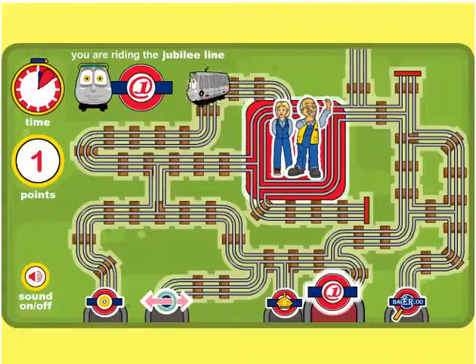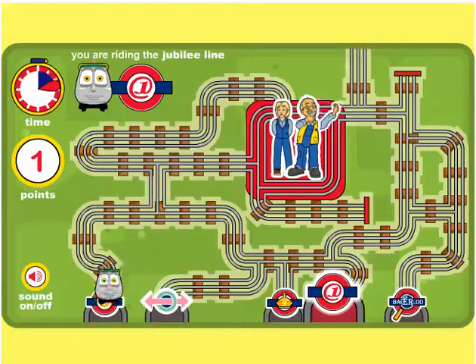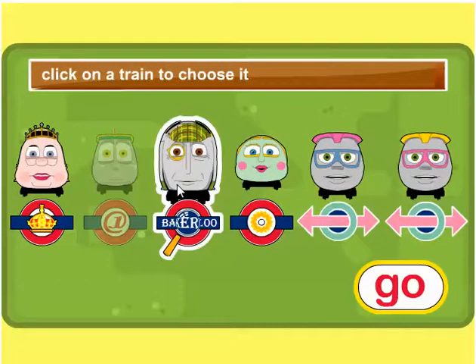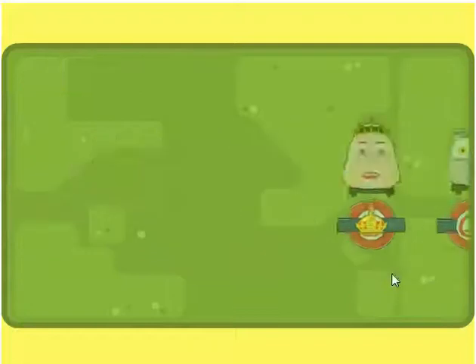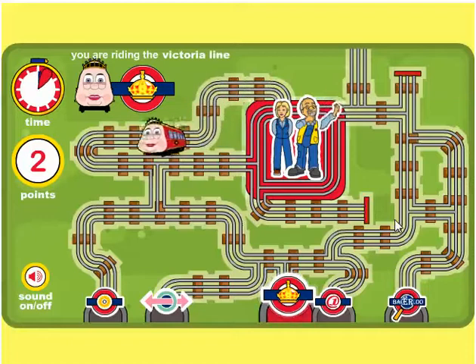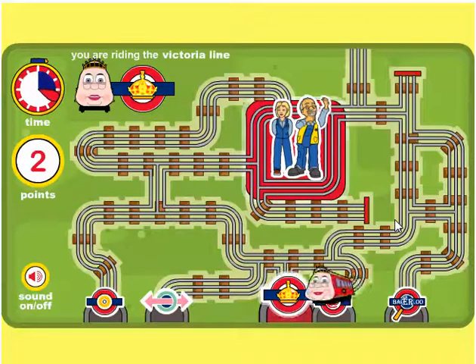Press the spacebar to pick up Millie and Mr. Rails. Click on a train to choose it. Go, Go! Ready, Steady, Go! Press the spacebar to pick up Millie and Mr. Rails. Click on a train.